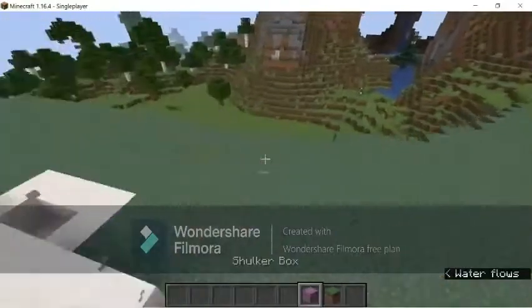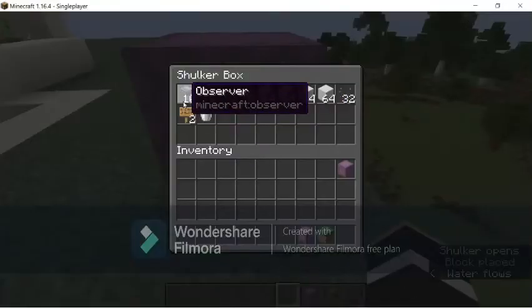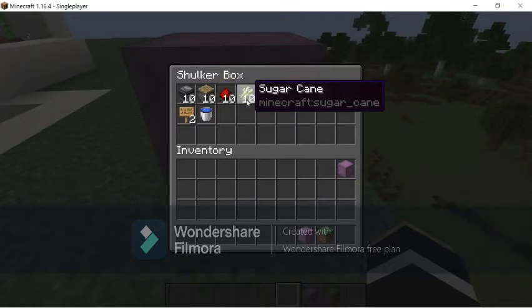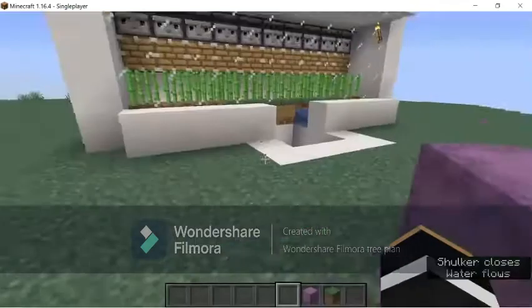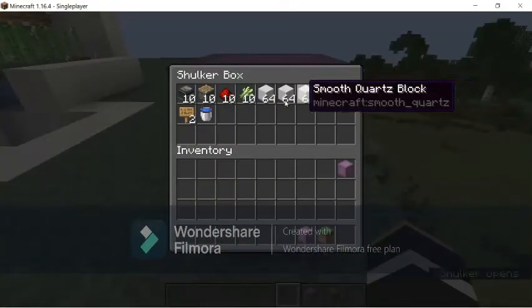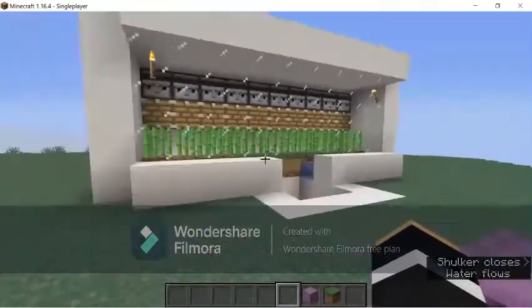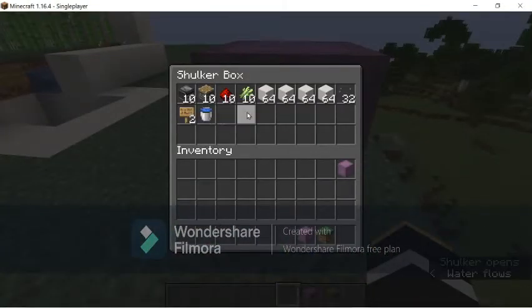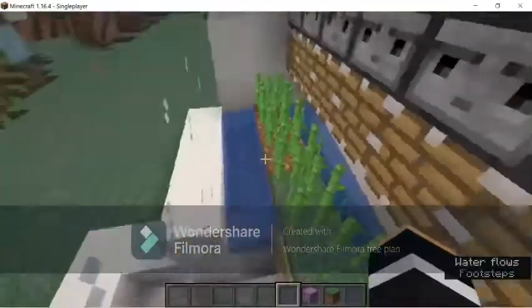The redstone's there, but all you are going to need is 10 observers, 10 pistons, 10 redstone dust, any amount of sugarcane that you have — 10 works — and I just have four stacks because I didn't count when I made this. You'll also need 32 glass just in case.